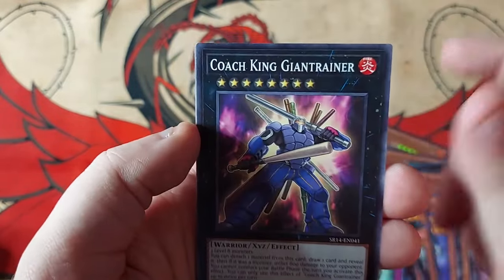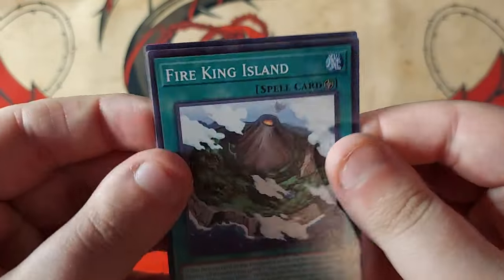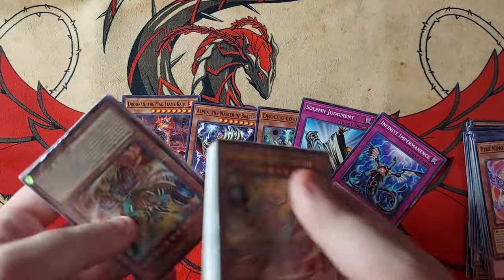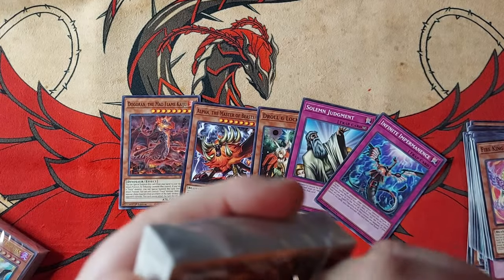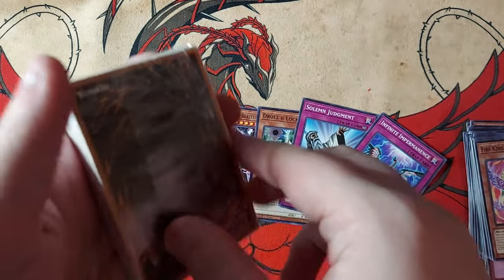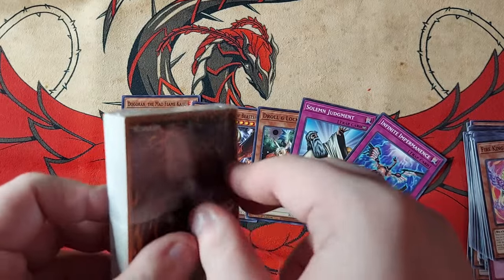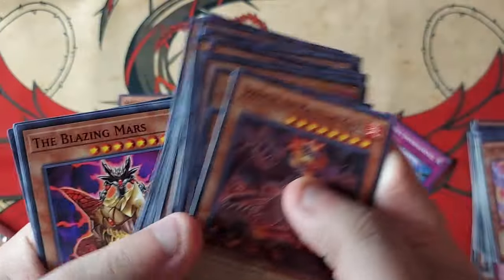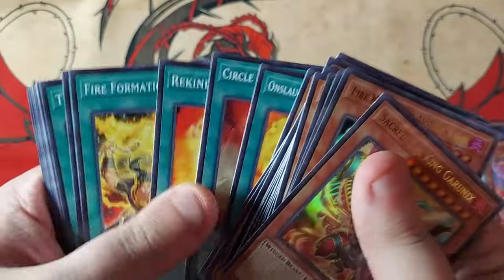We have a Power Sink Stone, a Coach King Giantrainer, a Diamond Dire Wolf, a Heeta the Fire Charmer, a Fire King High Avatar Garunix, and a Fire King Avatar Arvata. And then here's the Island — this card's insane. I couldn't be playing any of the Fire King stuff though without play sets of all these. I have two more of these bricks, but I have no idea what I'm building toward for the deck right now. I might start going for cards like Lagia again with Maximum Gold Eldorado. I don't want to make it a scrap build — the scrap version of Dinos currently is just a little too bricky, so I'm not going to be going for that.